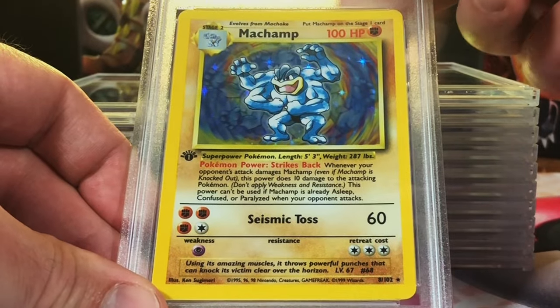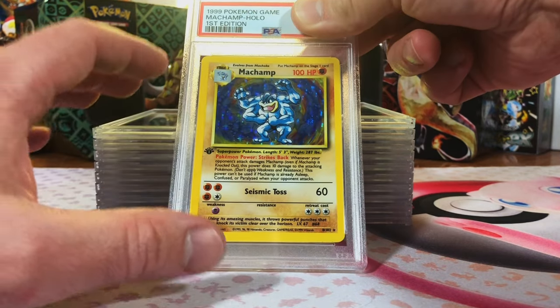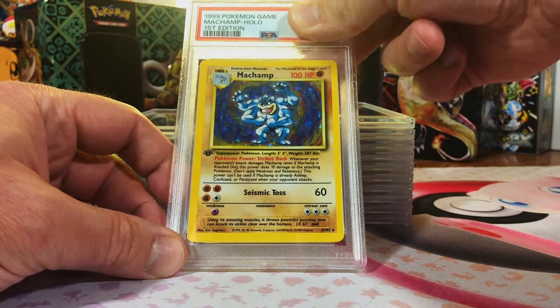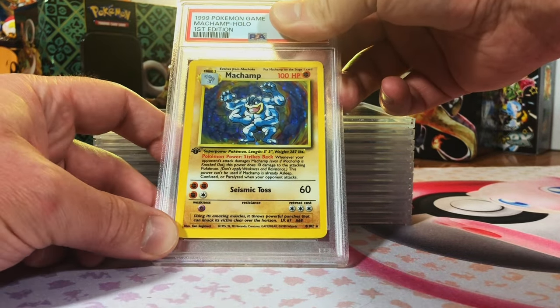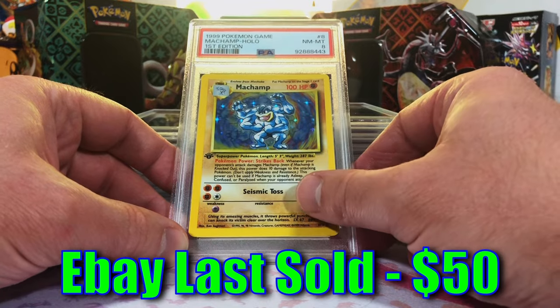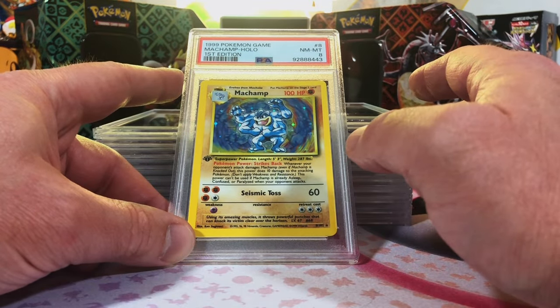We're gonna start off with one of our first edition Machamps. Five of these were sealed, but I know we didn't get any tens because I would have been upcharged for a new grading tier. I'm holding out for a lot of nines today — thinking a nine on this one to start us off. Alright, near mint eight — not gonna complain about that. Love this Machamp.